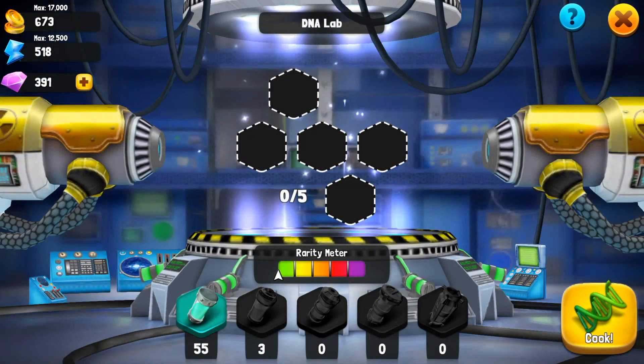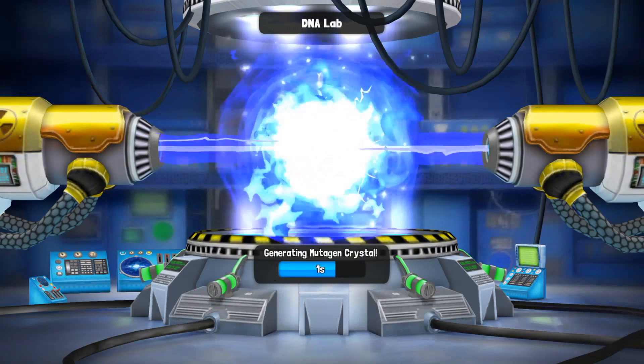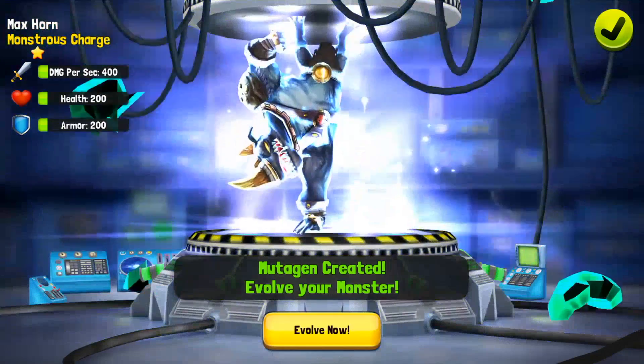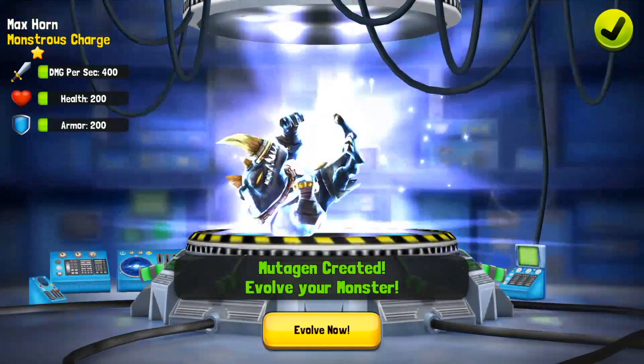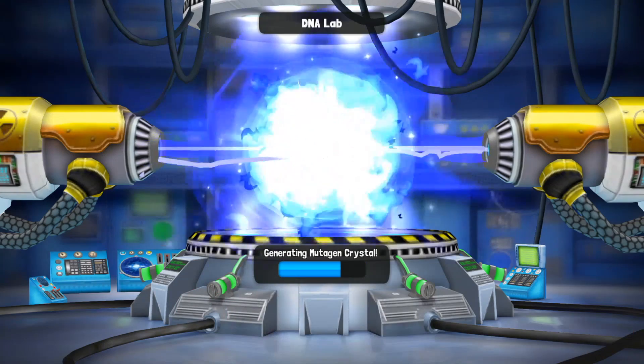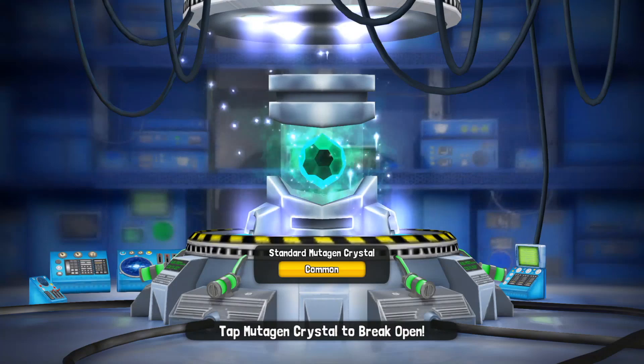Here's the DNA lab, and this is where you spawn your monsters. Right now, you take five capsules and it just randomly spawns your monster. I'm probably going to make another video after I've played a little longer, where hopefully I can get some better monsters. Because right now most of mine are common — I only have one that is not a common.